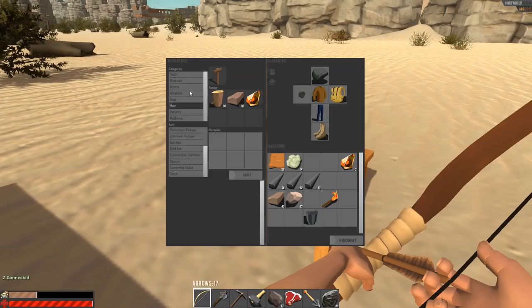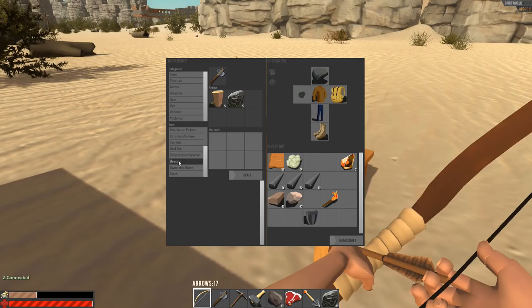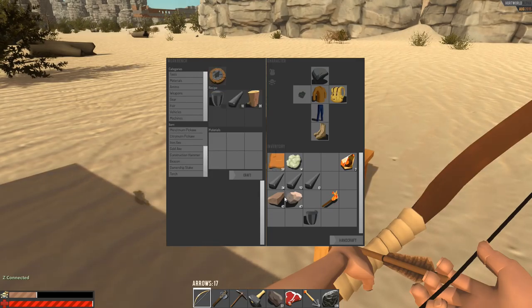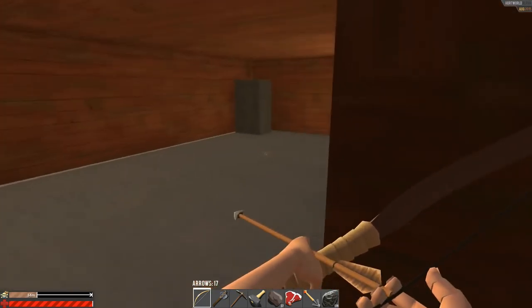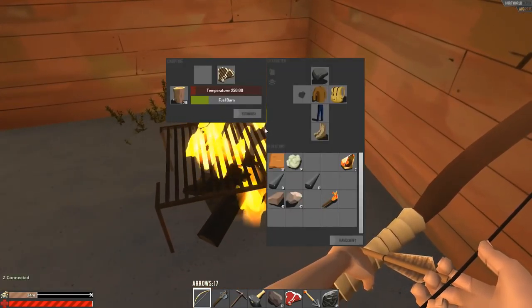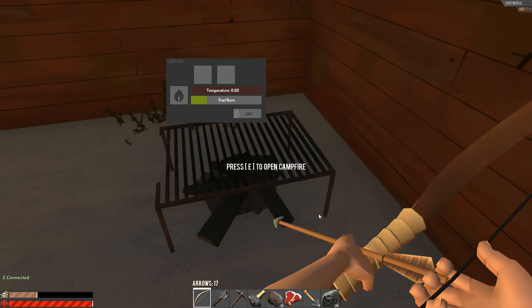I'm always putting the wood in the wrong place. Okay, let's let this light. So the rare earth magnet — you have to make it in the workbench. I think it's called a beacon. Yes, beacon right here. So we need wood, which we have already, we need iron, and we need the rare earth magnet. The wood — I put it all in the fireplace. There we go. Extinguish. Got that out. Grab my wood out.